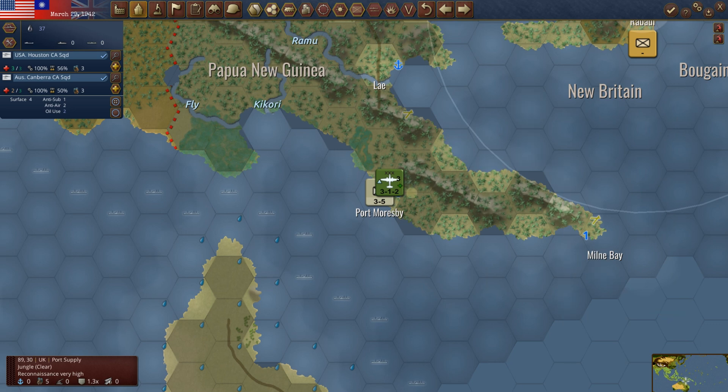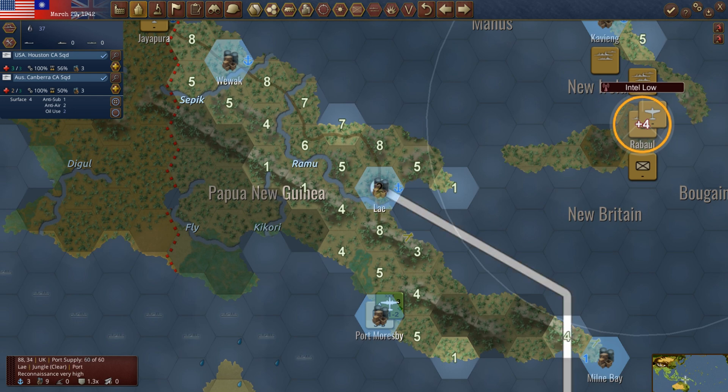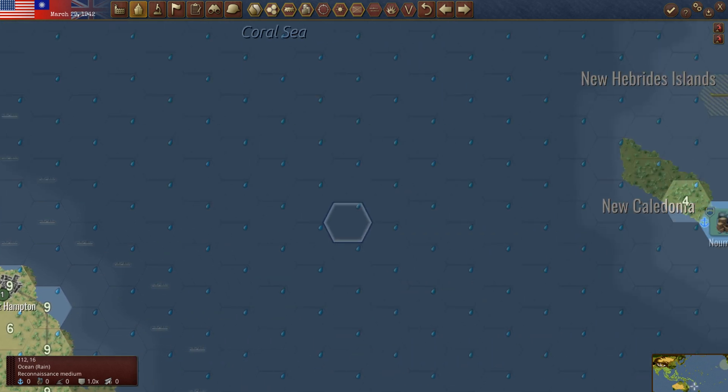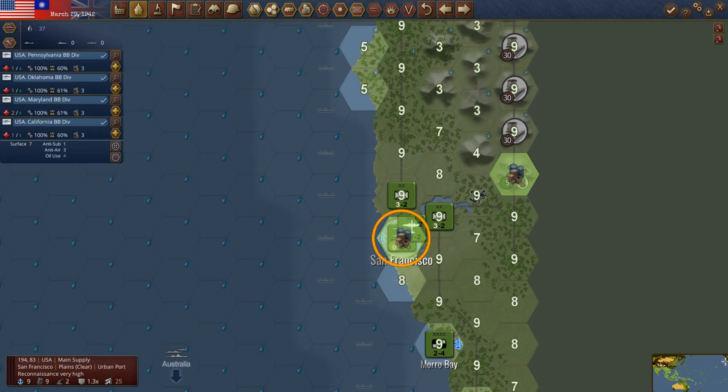Since they bombed Moresby twice last time, you've almost got to think that's where they're coming. I would probably put the unit in right here. The supply drops very quickly out by Moresby, but we could maybe put that US unit in lay. We've also got Aussies that are going to be showing up, but they don't really have any transports, so they will be on Australia until we can get transports for them. We'll look at that when we get to Australia.